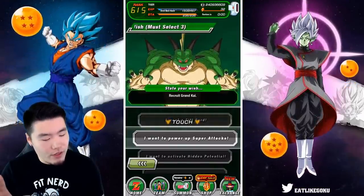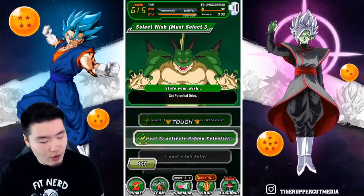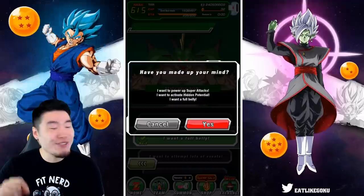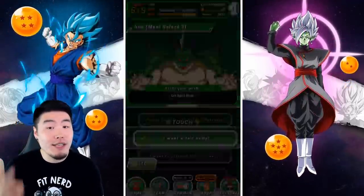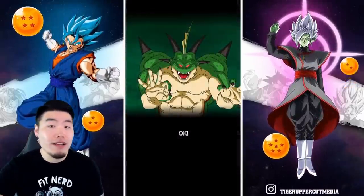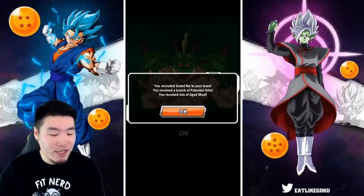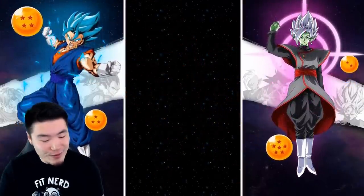I'm going to go for Grand Kais, hidden potential orbs, and some meat. Those are my three wishes for the first set. Keep in mind you can make two sets of wishes — once you collect seven more dragon balls over the next seven days, you can pick the keys or training items or whatever else you want.